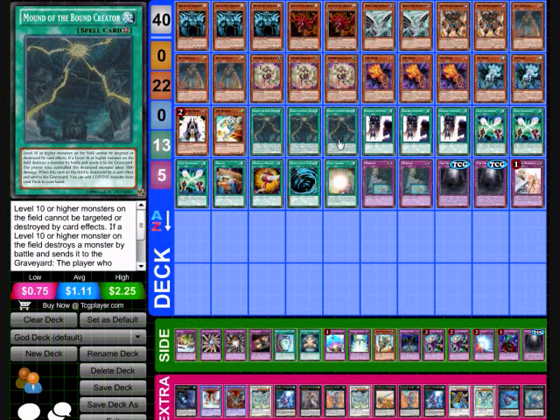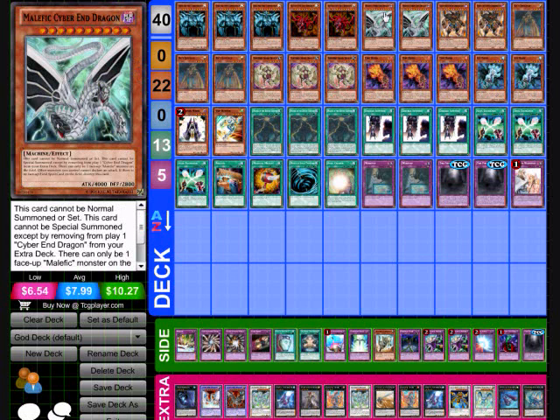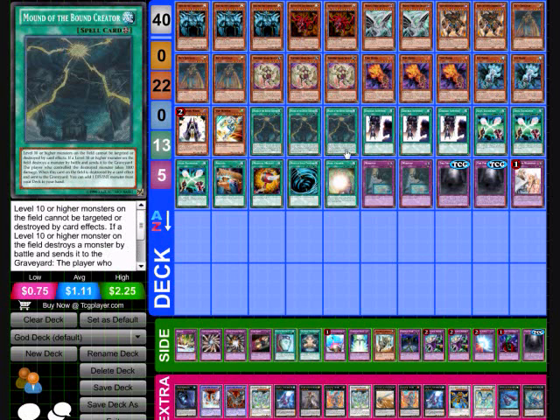Next is going to be spells, and we have Mound of the Bound Creator, which is our field spell. If you haven't seen this card, it protects level 10 or higher monsters — they cannot be destroyed by card effects or targeted. Whenever this card is destroyed it searches the deck for a Divine Monster, which includes our three Obelisks and two Slifers. Also, if a level 10 or higher monster on the field destroys a monster, the opposing player takes 1,000 direct damage. Next is going to be three Double Summons — Double Summon is just a super awesome card with this deck getting kind of popular now.